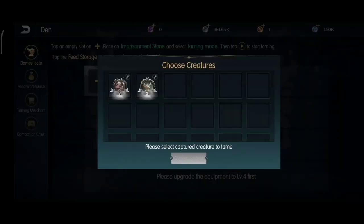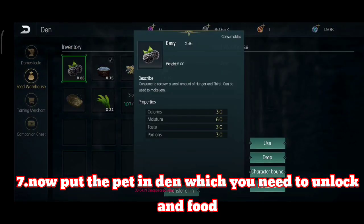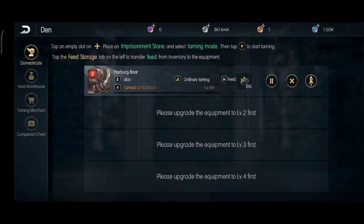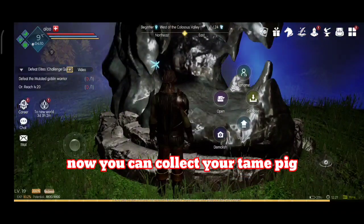Put the den near your base. Now put your captured pig in the den and get some food, because food is what starts the taming process. Once taming starts, you need to wait 14 minutes.